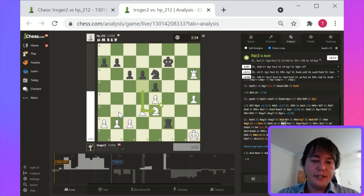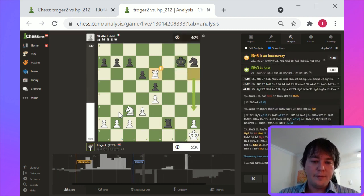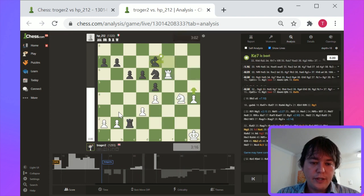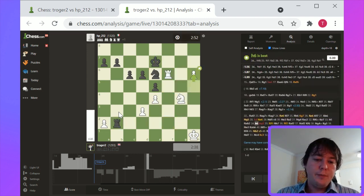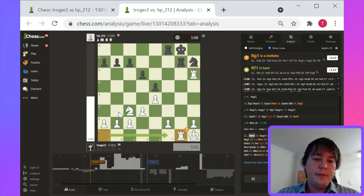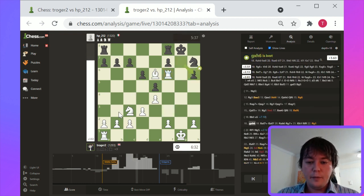White basically had a big lead and then ultimately simplified in a position where he shouldn't have simplified. The main instructive point here is that white would have done best having left the pieces on the board. By here, white has simplified really significantly, and the plus is much less large than it was.